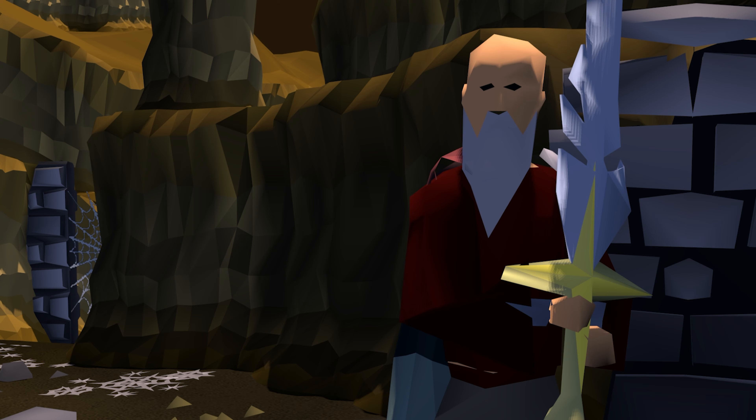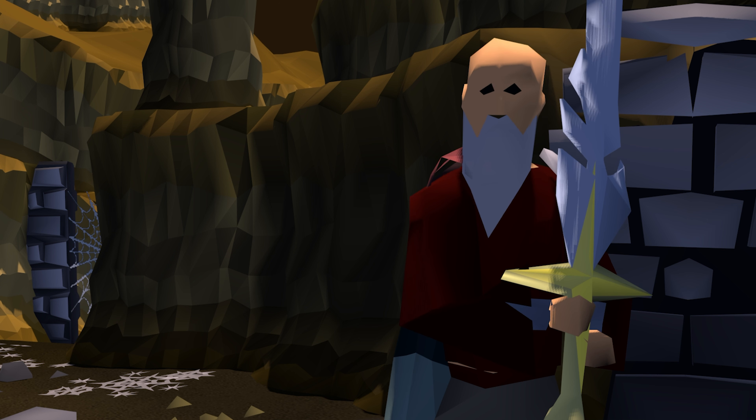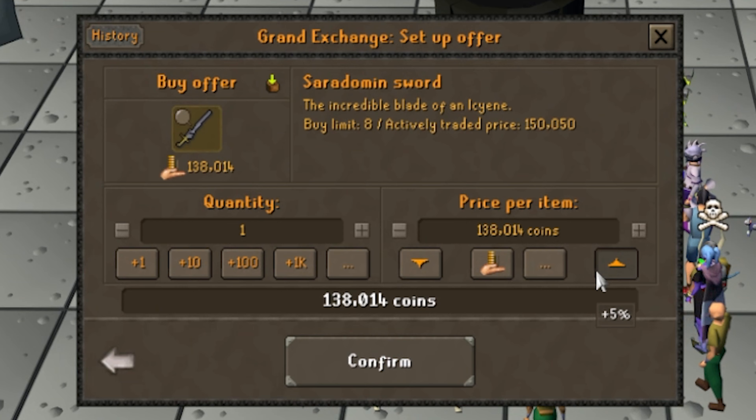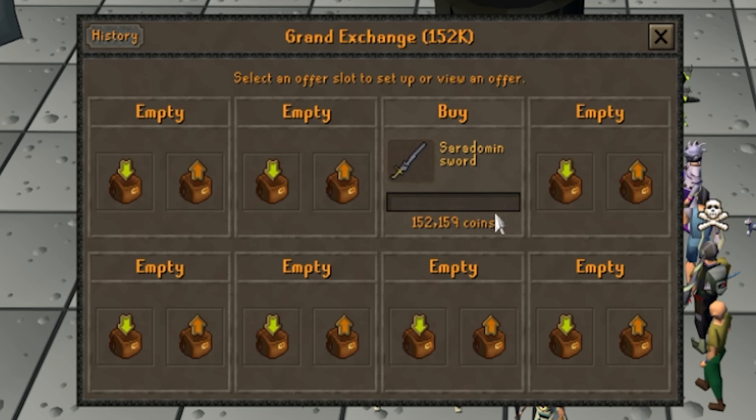It attacks as fast as a whip and has a crush option, which water fiends were — and I think still are — very weak to. I don't think people really kill water fiends nowadays. But 15 years ago, pre-EOC when RS3 was still RS2, people would train summoning by killing water fiends to collect charms. Now in Old School it doesn't really have a niche, so it's pretty affordable — so affordable that this might be my go-to strength training weapon.